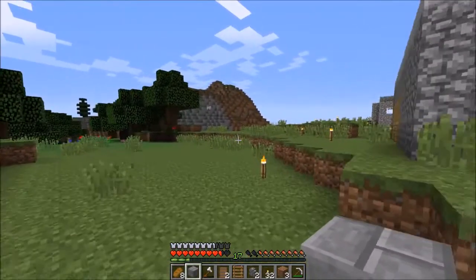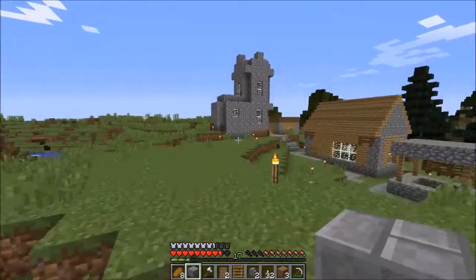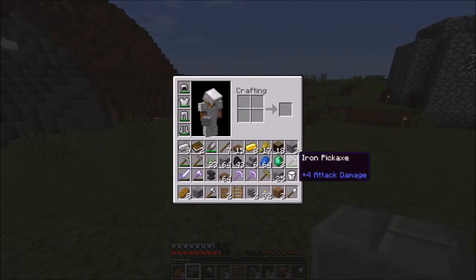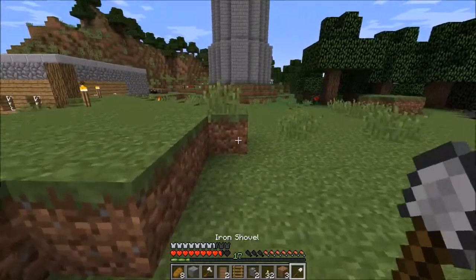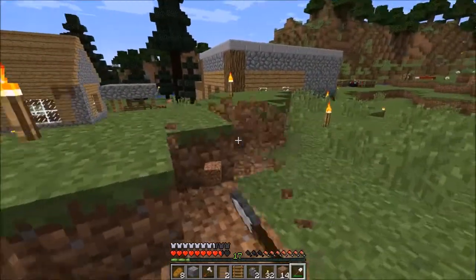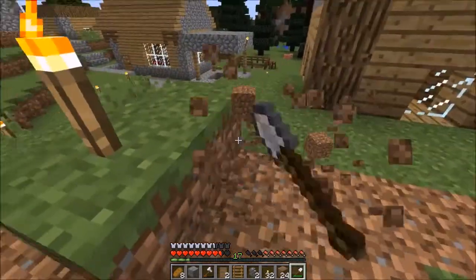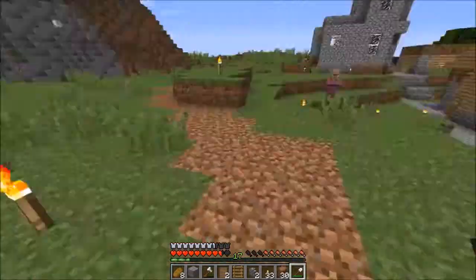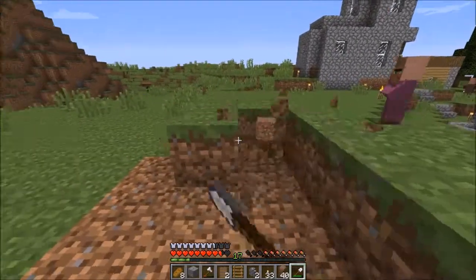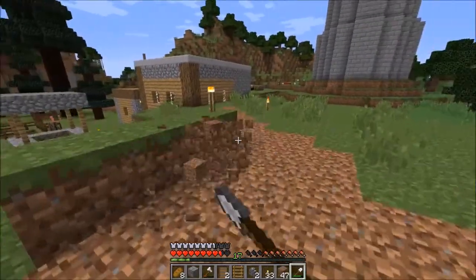We should build a little hub where we can put our stuff, like enchantment tables or something like that. I was thinking about this area here — it's a nice little place. We can use a little shovel here and then build a nice decent-looking house for our items, because right now I don't want to use the villagers' room — it's small and can't hold all our items.